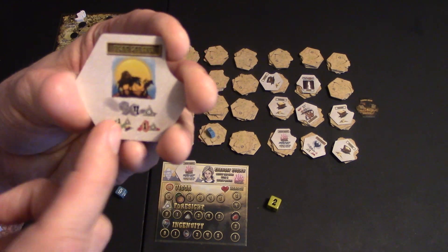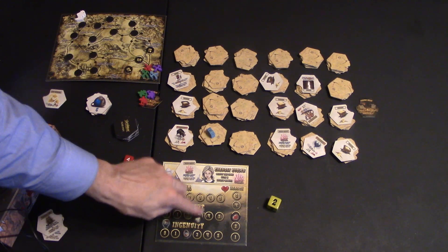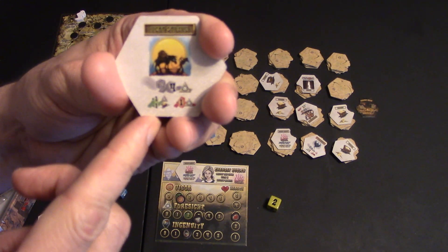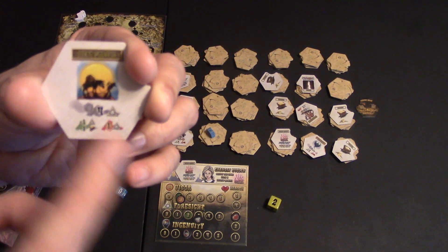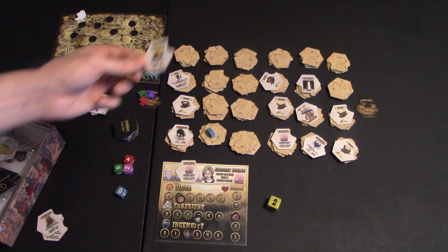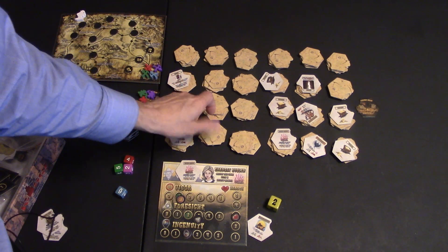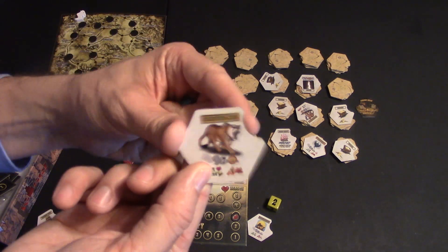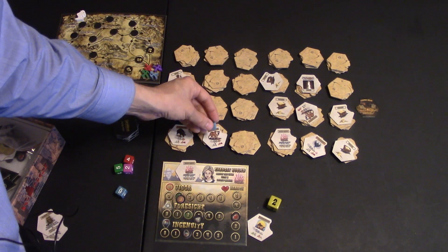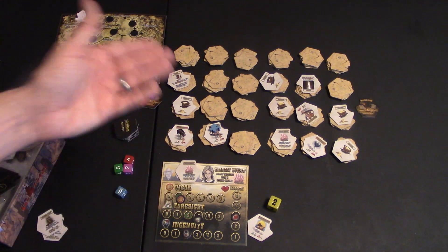When you beat a confrontation, you take the icon and go up one in that stat — so I go up one in Foresight — and this will count for one gold at the end of the game. If you did not win, say you rolled really low, then you would lose one Foresight and that tile would stay there. But when you beat it, you take the tile, take the treasure, and flip over the one underneath. You don't have to face that next tile immediately — you face yours and you're done. Then the next player rolls and moves, and so on.